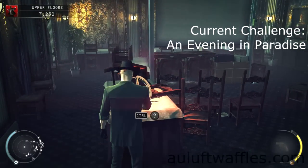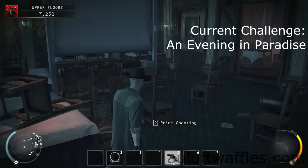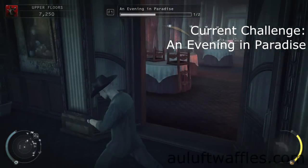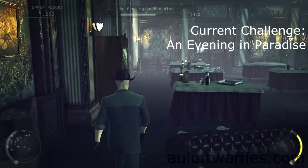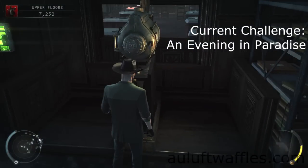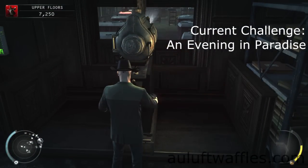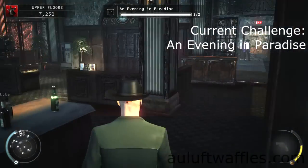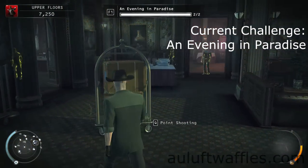The Evening in Paradise challenge requires you to grab a movie reel and then play it. The movie reel I took was up here — there's another one on the floor below, but this one is closer to the actual projector. You need to wait for the two guards to stop talking, then play the movie and you will have completed the Evening in Paradise challenge.